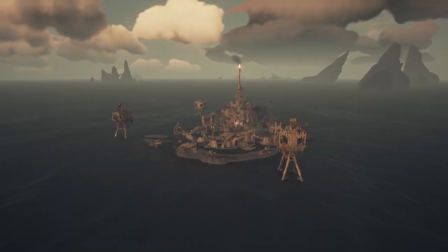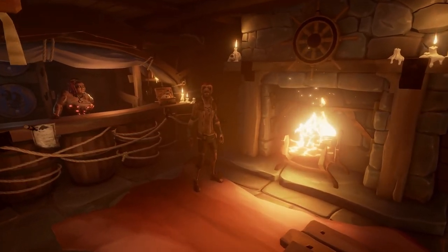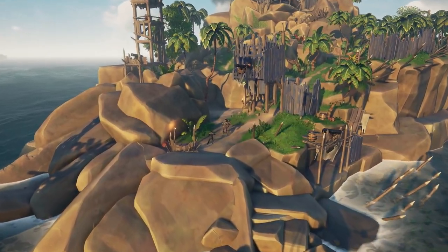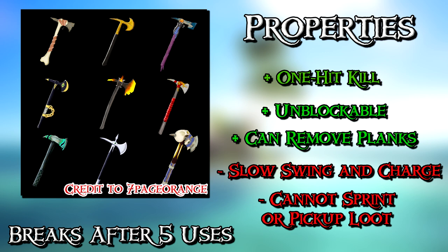I've seen some great ideas for the boarding axe on Twitter and Reddit, so let's use them. It's a melee weapon that requires charging up a swing like a sword lunge. If you hit an enemy, you can kill them instantly. You can't sprint, jump, or swim fast with it due to its heavy weight, and it has reduced range compared to the lunge. It has three uses before breaking. It can hit people through a sword combo and cannot be blocked, but you also cannot block with it. Alternatively, you can use it to pull planks off repaired hulls, which creates a racket and alerts enemies.